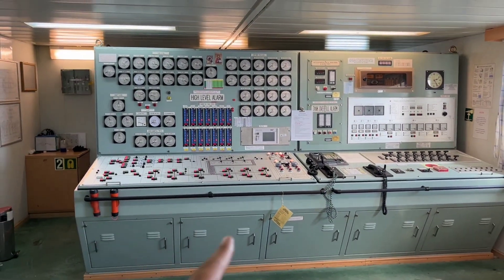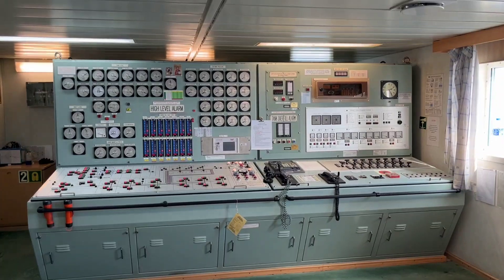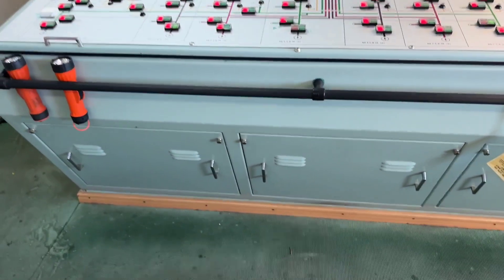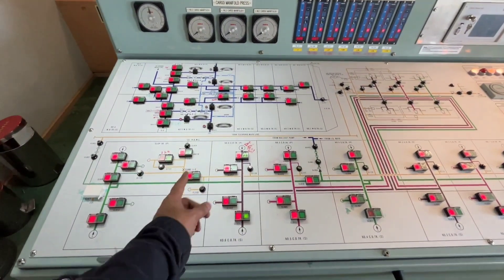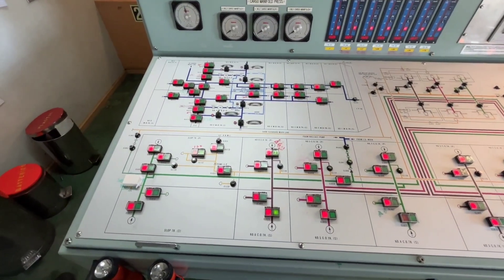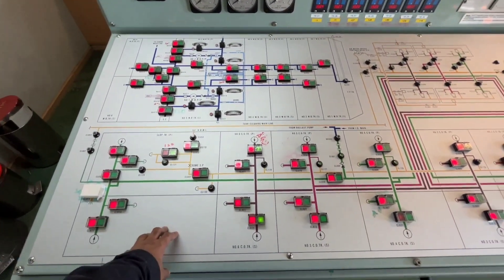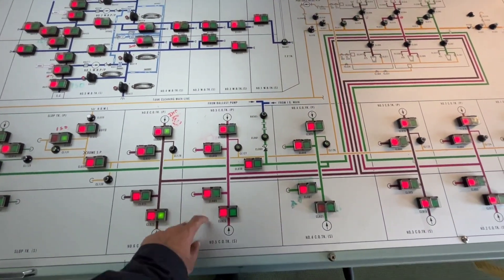On this side you can see it's a big console. On the right side you will see the FRAMO system; on the left side you will see multiple gauges. This is the unit for the valve remote control system. If you want to operate any of the valves — like water ballast tank valve or the cargo pump valve, port or starboard — you can operate it from here.